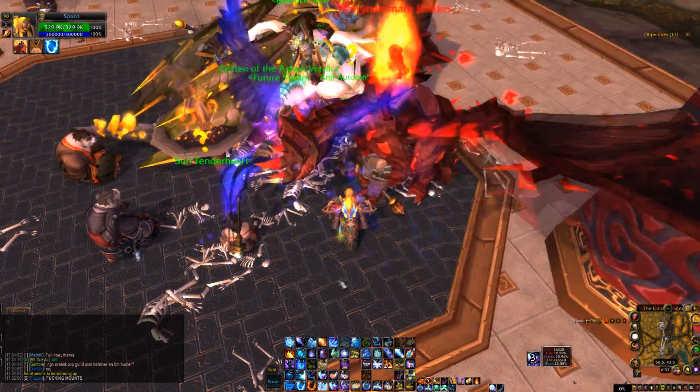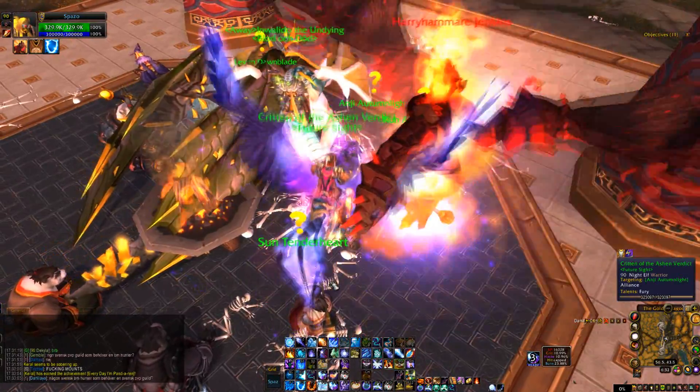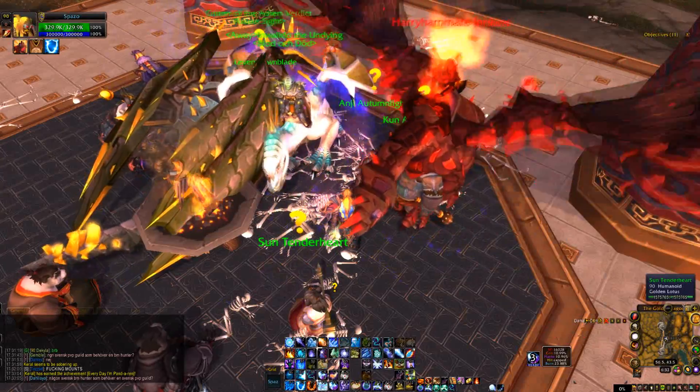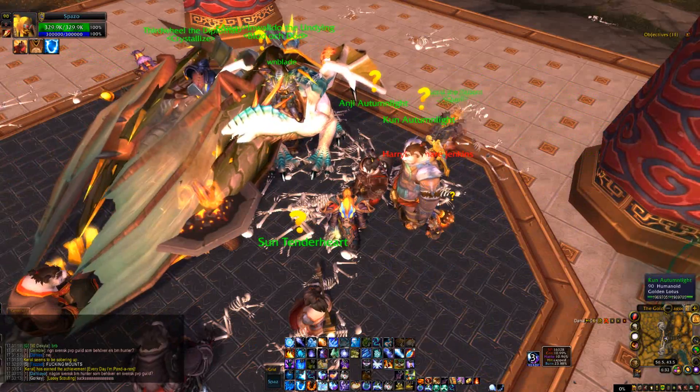What this does is it acts as a right-click basically. If you were to right-click on an NPC you'd interact with it, and that's exactly what this button does, but you don't have to use your mouse to get over all these annoying mounts and such.